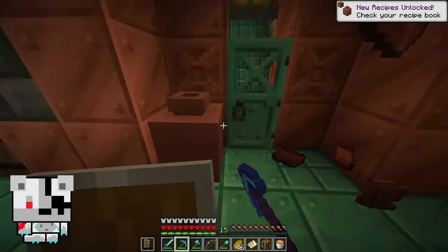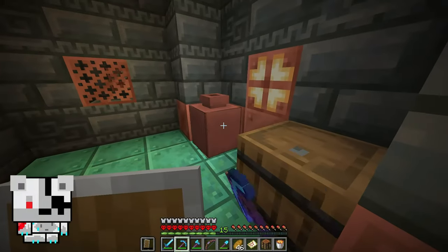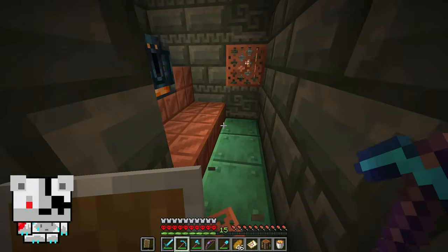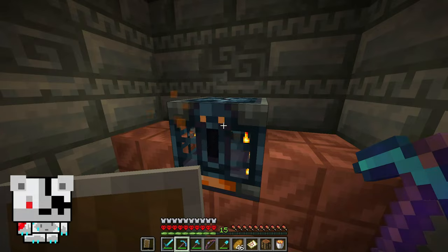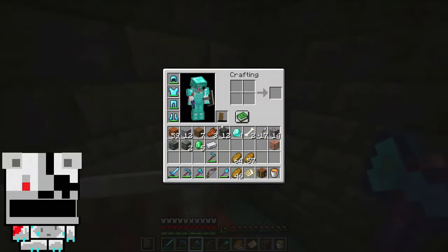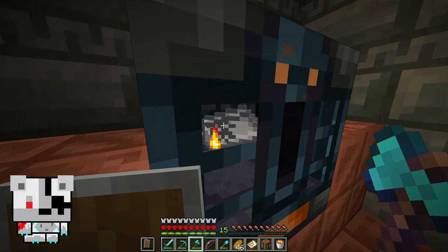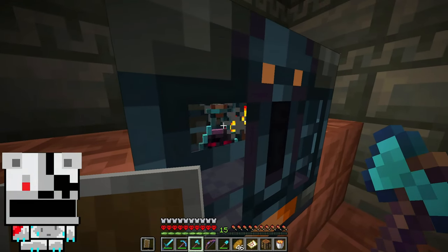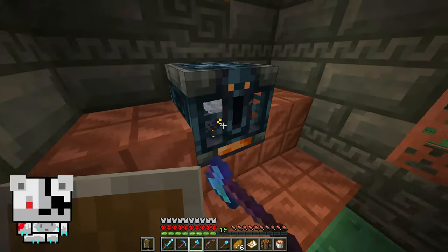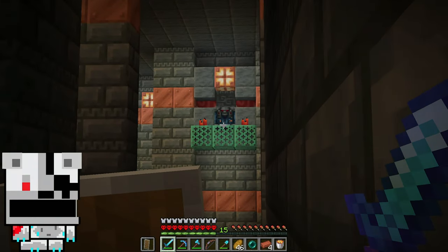They've got loot — they actually use it for loot. Arrows. What is this? Is this the vault? I think so. What does it give — iron, arrow, ominous bomb.